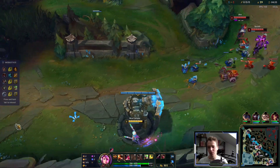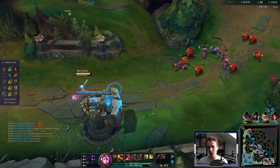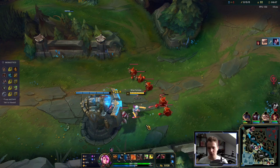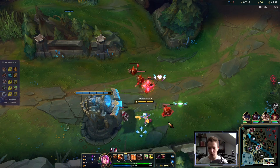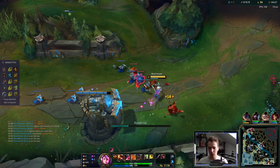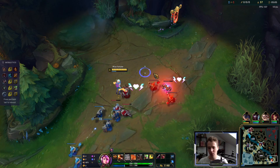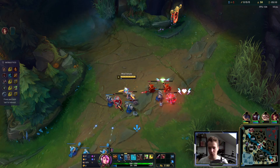I didn't dare to go through the auto attack animation there because Xerath's skill might have hit me. They recall — that's lucky for me because I have all the resources I need to push and punish. I can fast push this and then recall. Vamp Scepter plus boots — cancelled auto, but didn't want to miss this minion.